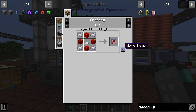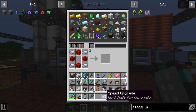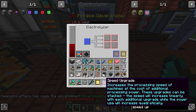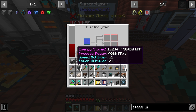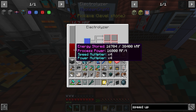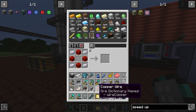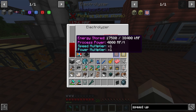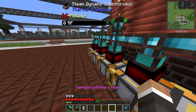Looking at the speed upgrades, they require aluminum and iron plates. If we made a couple and put three speed upgrades in, it uses 64,000 RF per tick. With three energy upgrades added it goes down to 16,000 - which is still a lot. It doesn't go down further past that. So if you've got three speed upgrades, there's no point having more than three energy upgrades. But we don't need any of that just yet because right now we don't even have the power to run this at its current speed. It's getting close to hitting the 19 million RF threshold.